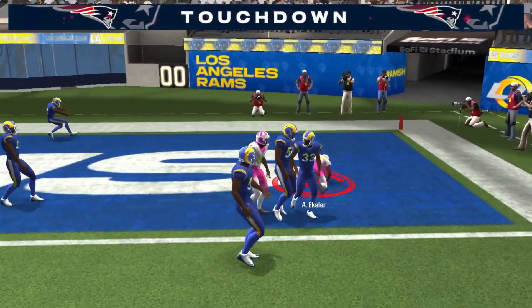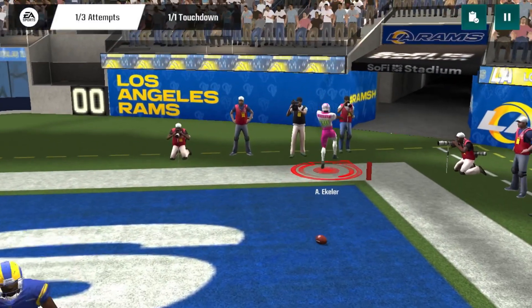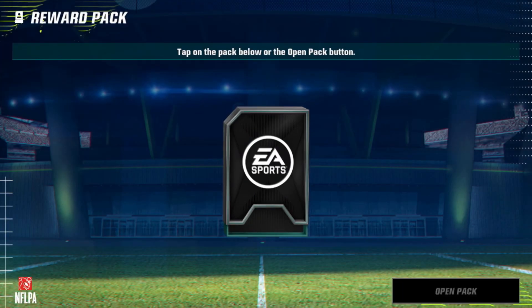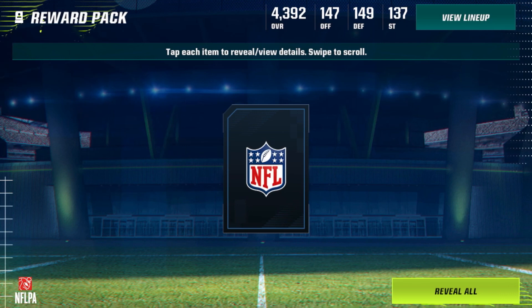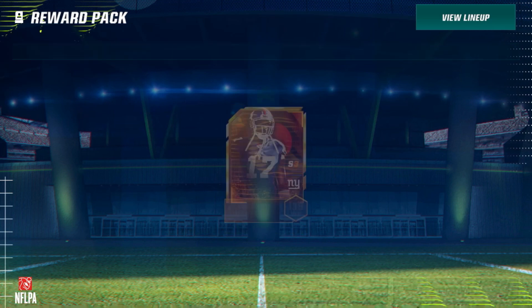One touchdown needed — toss to the outside, that should be an easy walk-in. Actually had to work a little bit, but we do get one rushing touchdown. There we go — 139 overall Plaxico Burris. It's already really nice to have a free 139 overall just from the journey. That's awesome right there.